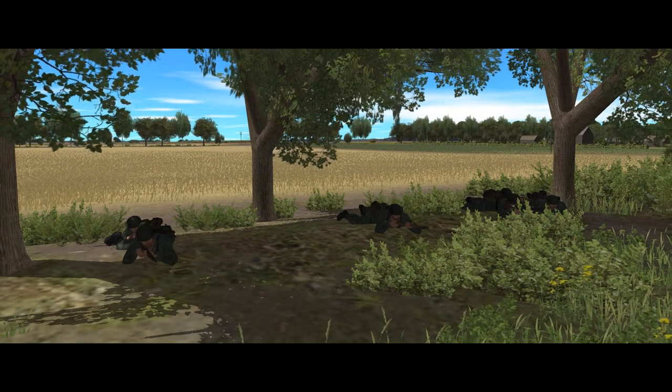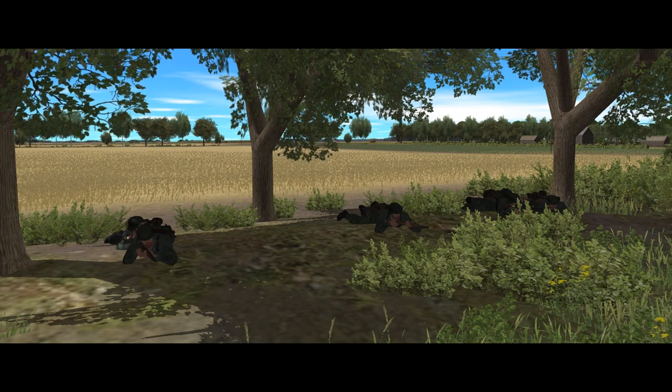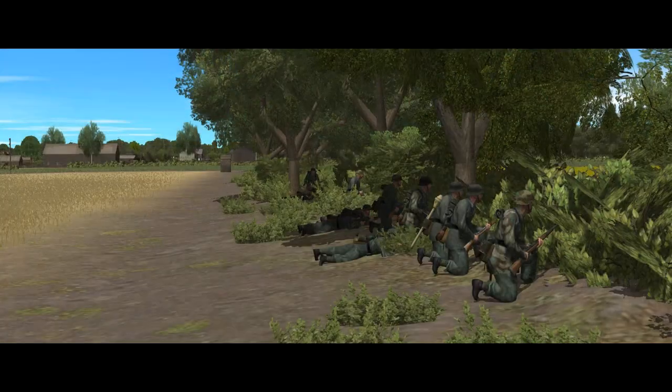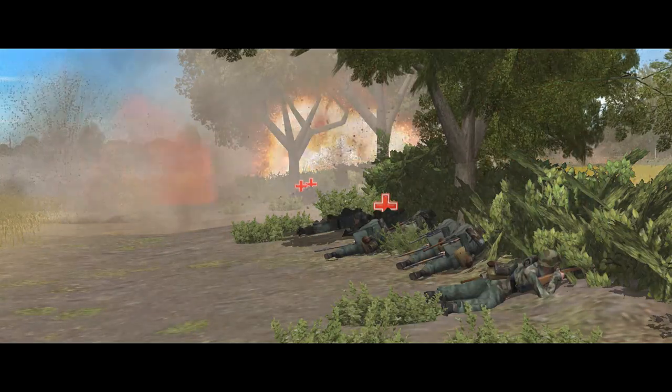Moving up from small arms, obviously the greater the threat of the incoming fire, the more suppressive effect it has. Dropping a single shell on the enemy is likely to make them duck a bit, but giving them the good news from a battery of Katyushas is going to make them stop and adopt the fetal position until the sky stops falling on them.